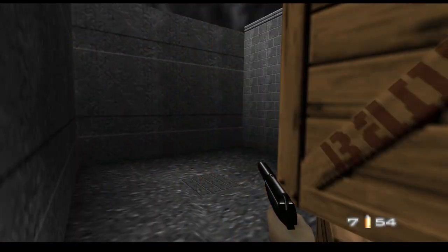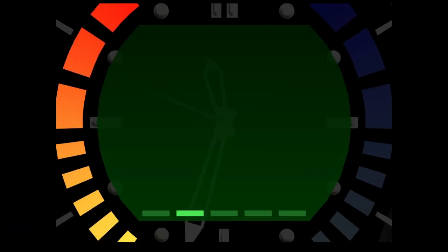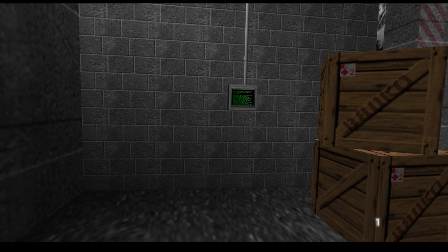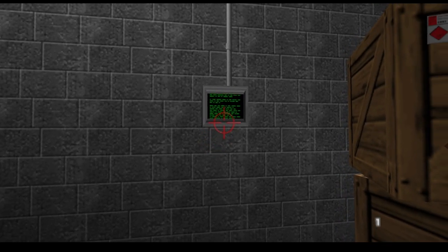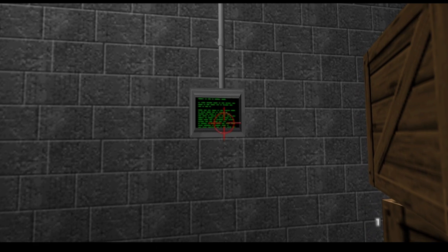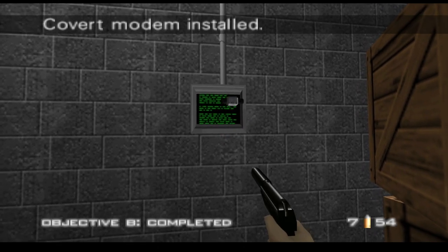Right here behind this building is where you're going to want to go into your inventory and equip the covert modem. Hit A, then hit A again, then hit the start button to get back out. You'll see the little icon indicating it's equipped. Be careful when throwing it because it tends to go up a little bit from wherever you're aiming. There we go — she's installed.